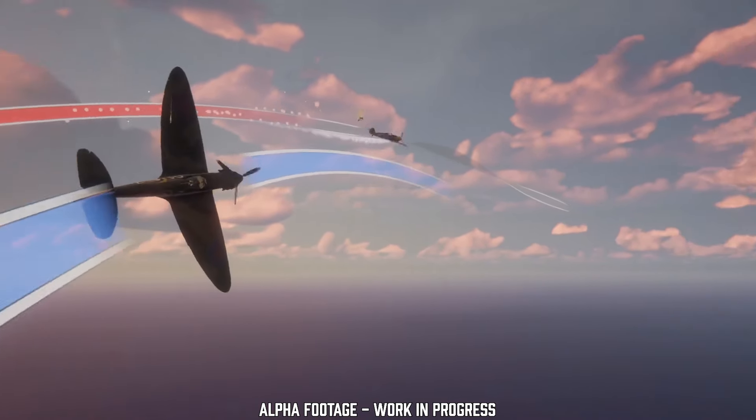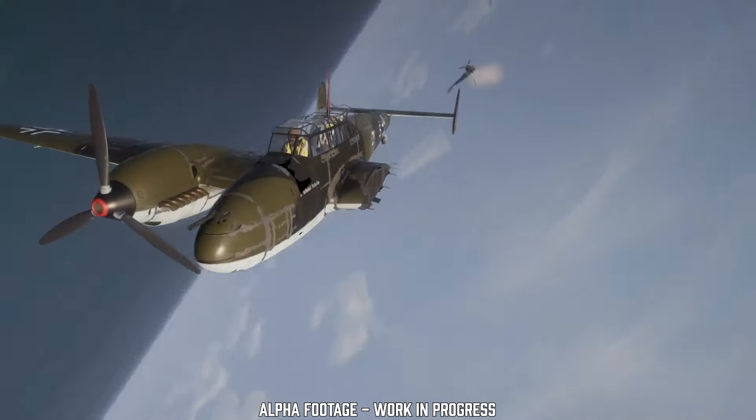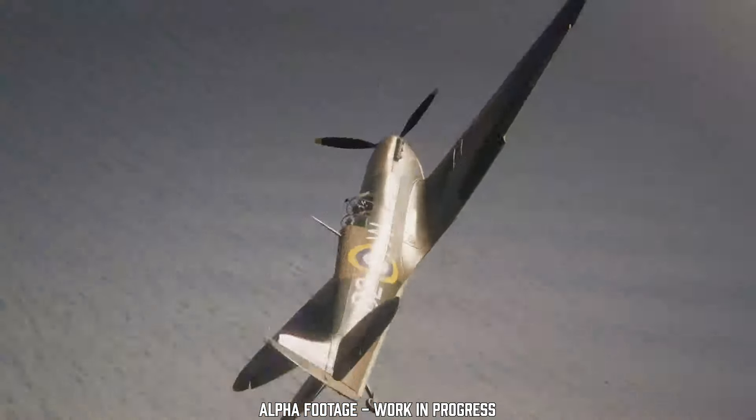Dogfighting in Scramble is chaotic because we have a detailed damage modeling system. We model individual components and subsystems, and as they break or fail on your airplane, it'll change the capacity for your airplane to maneuver for the rest of the fight.